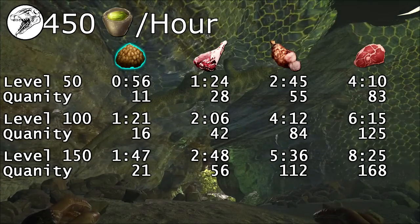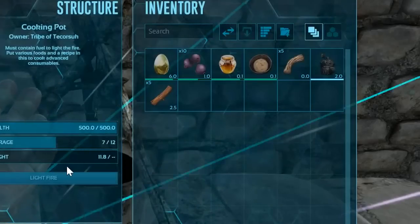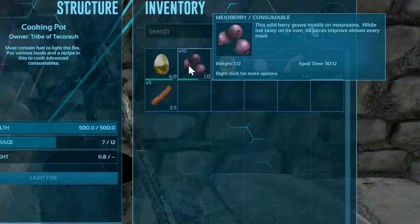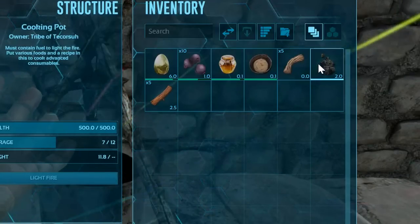You'll also want a more abundant food source for the megalonia to consume once it wakes up. The extraordinary egg kibble requires 1 special egg, 10 mejo berries, 1 giant bee honey, 1 Lazarus chowder, 5 fiber, and 1 water.